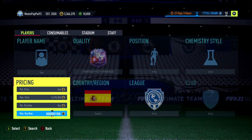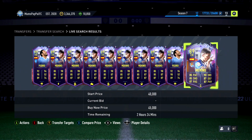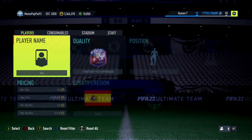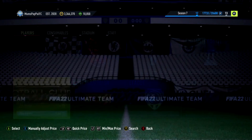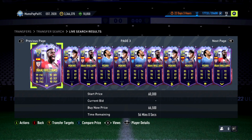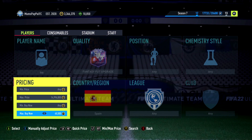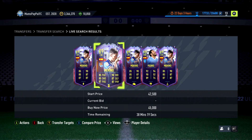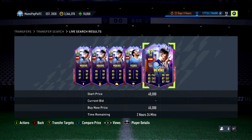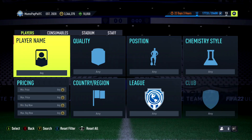Pedro and Marano are almost the same price. I'm not sure how much Rodrigo is — he might be quite a bit more. There's also Inaki Williams, so there are actually four players that can pop up, which is nice. For a higher tier filter it should be pretty solid — about 2k tax, maybe slightly over, around 2.2k tax.